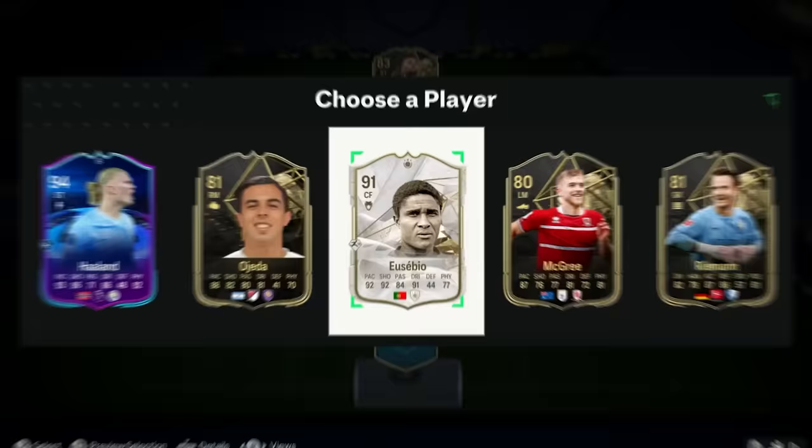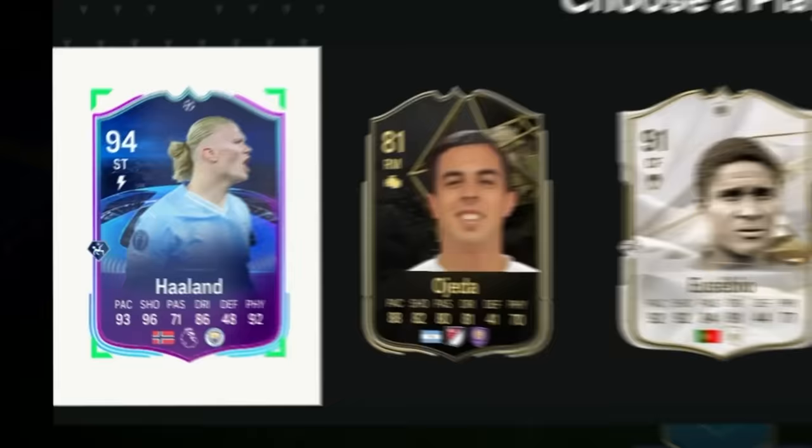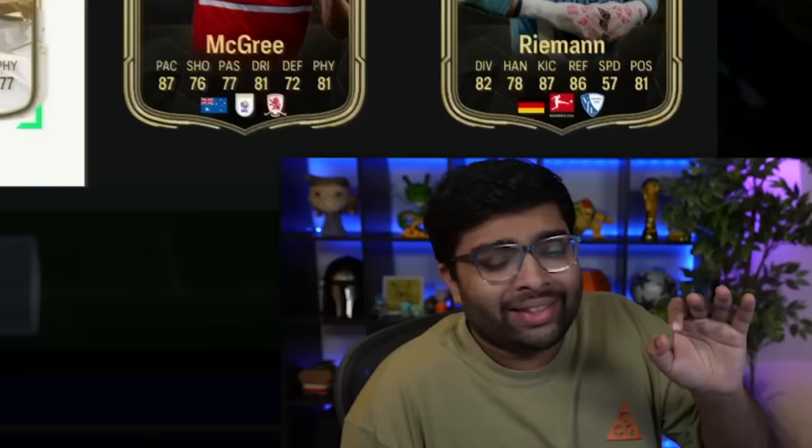The Norwegian flag always gets me excited because it could be someone good, but this Argentinian flag looks a bit different. This is an icon, guys - it's a Portuguese icon. Could be Rui Costa. We're going for this. And it's Eusebio! Let's go. Haaland would have been even better because of the rating, but I can't complain about Eusebio. Let's put him into the starting 11.